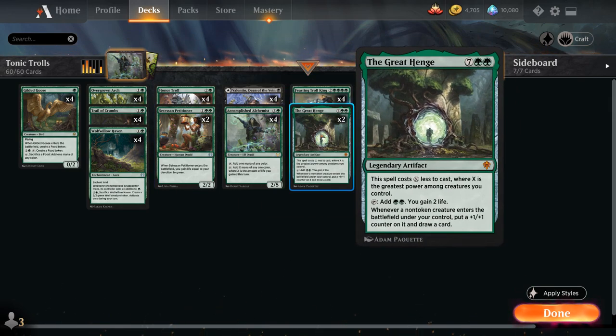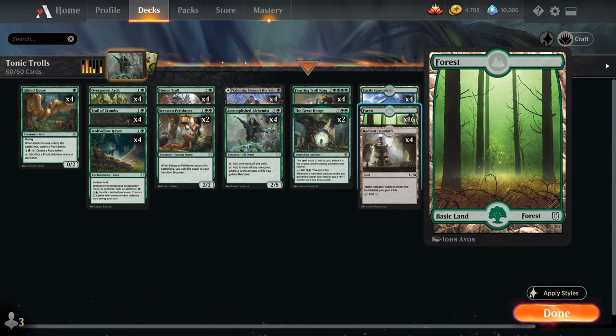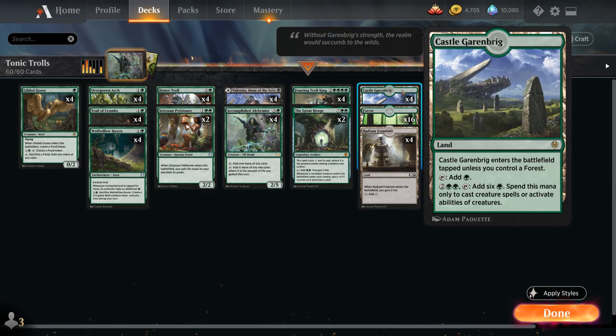We also have two copies of The Great Henge, the legendary artifact that costs X less to cast where X is the greatest power among our creatures. It can tap for two green mana and two life, so there's even more synergy there. Whenever a non-token creature enters the battlefield under our control, we put a +1/+1 counter on it and draw a card — another nice card draw engine alongside Trail of Crumbs.